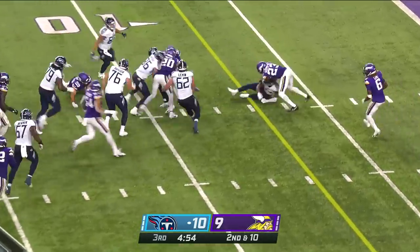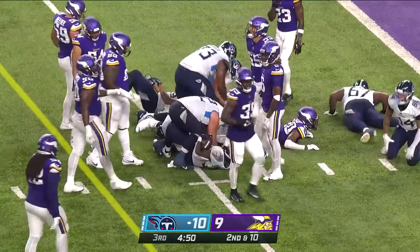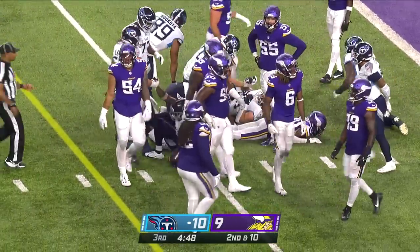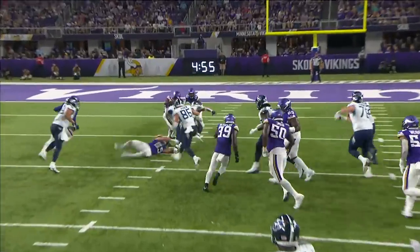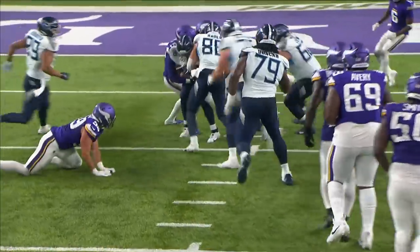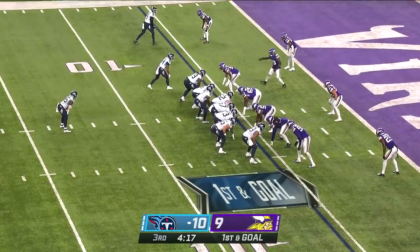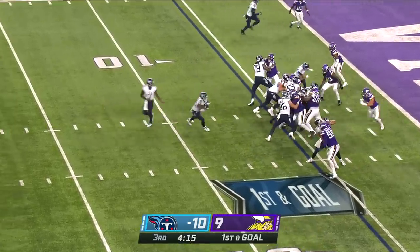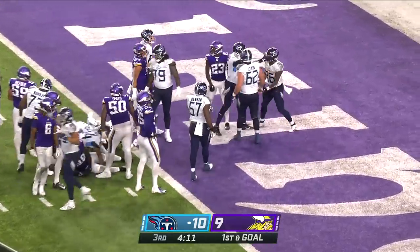Chestnut back in the game, runs through a missed Troy Reader tackle, then basically drags the entire defense inside the five — down to the five-yard line, first and goal for the Tennessee Titans. You have to respect him as an offense because he's such a good blitzer, but he's also a very good cover guy — very smart, has all the tools of a safety you want in a system like that.